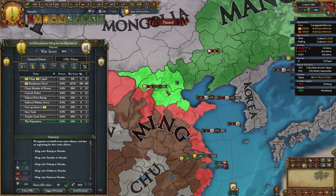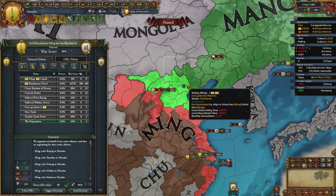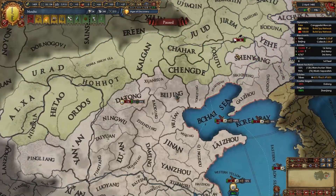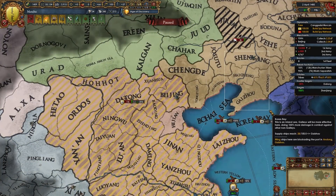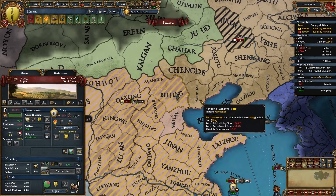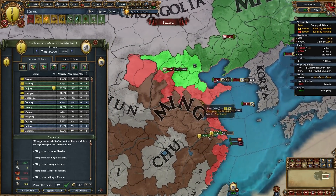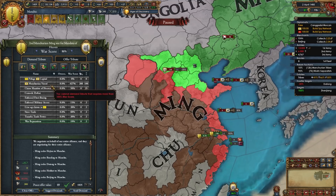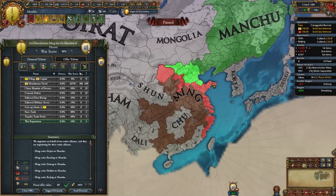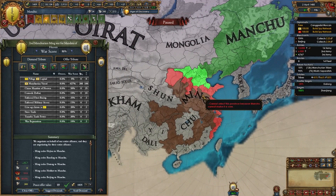Now that I'm done fighting Beijing I'll be taking these provinces plus all their money and war reps. Ideally you would take something like this in your first war, and if they haven't given you your cores back you would take back your cores plus maybe one or two more provinces like Beijing and Yongping. Since I already have some of those, this is what I'm taking in my second war. Take as much as possible. Remember to not take the mandate of heaven yet — we don't want it yet because if we become Qing now we'll be too weak to maintain the mandate.